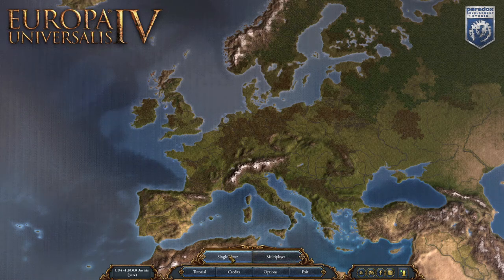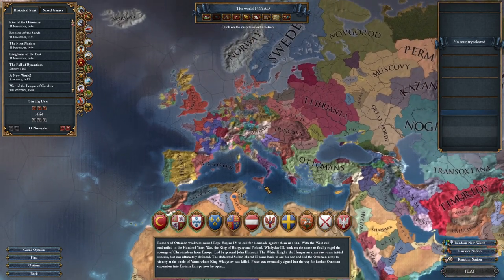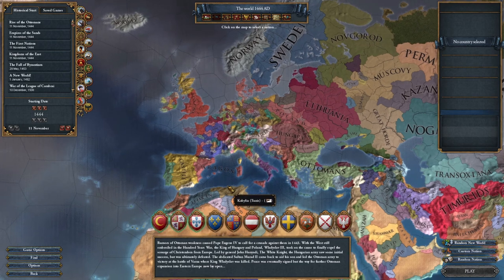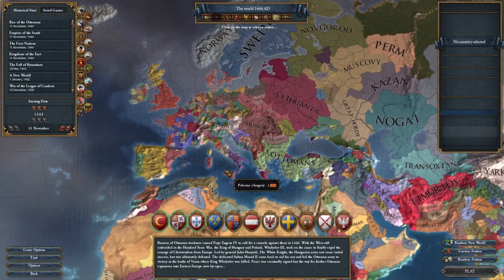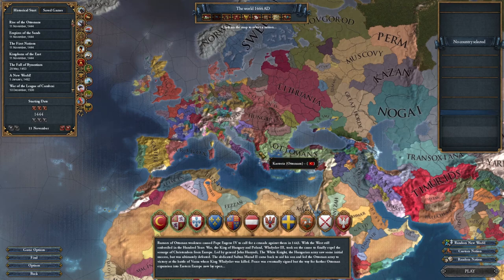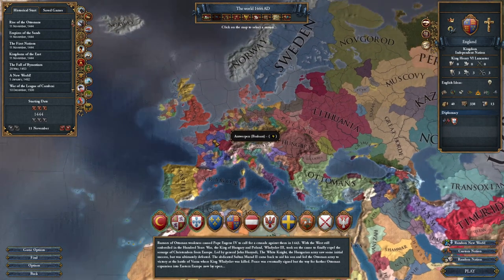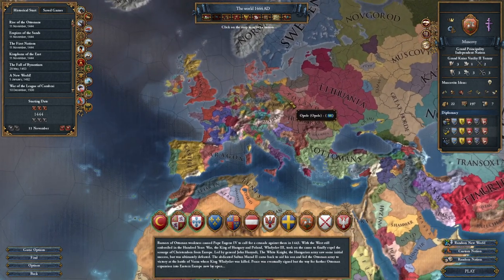Let's click on single player and get into the map of the world, which we're going to be staring at most of the time. We are playing as a nation in this game, and this is the screen where we can decide what nation we want to play. There are a bunch of different nations we can click on.